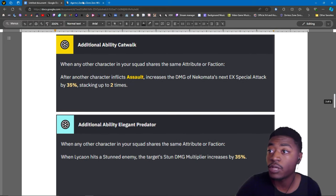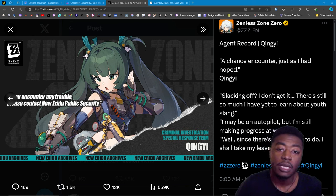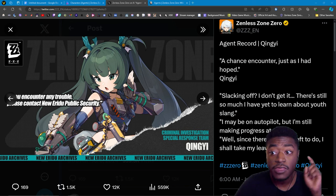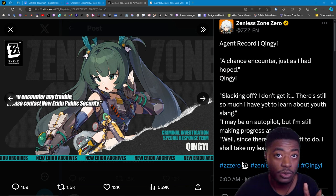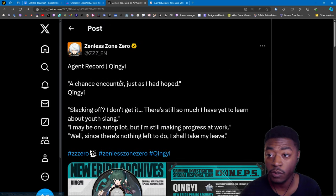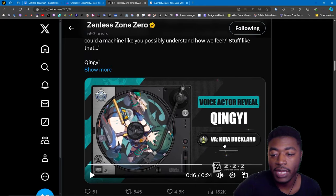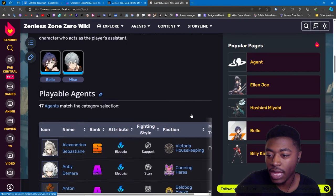Going forward, we do have a new character — this is our first drip marketing reveal. Her name is Ching Yi. Sources say she's supposed to be electric and will be on the Section 6 team. Those are the two things you want to look into when thinking about pulling a character: does she fit the faction and element you're playing? She's apparently voiced by Kira Buckland. She's coming next patch, 1.1.